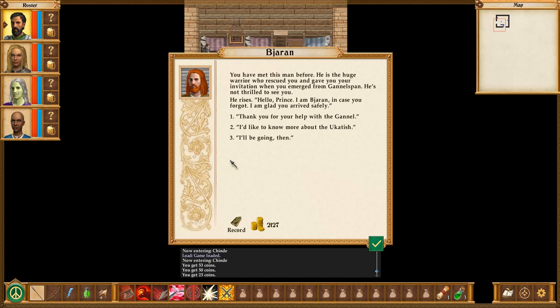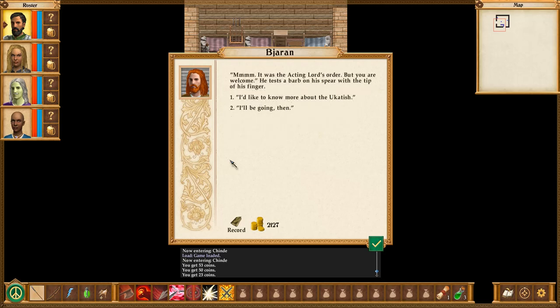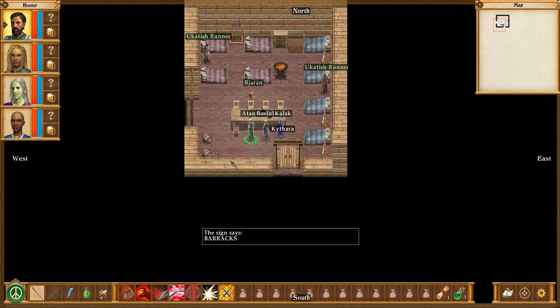He's not thrilled to see you either way. He rises. 'Hello, Prince. I'm Bjaran. In case you forgot, I'm glad you arrived safely.' Thank you for your help with the Ganel - let's assume that's actually what happened. 'It was the acting lord's order, but you are welcome.' He tests a barb on his spear with the tip of his finger - maybe he shouldn't do that. I'd like to know more about the Yukadish. 'I had to bring you a message. I command my warriors, but I'm not a teacher. I worry about clan business.' Talk to Recton Corr - he was made acting lord by Lady Brock. Lady Brock is the true leader of the clan, but she is old and in seclusion.